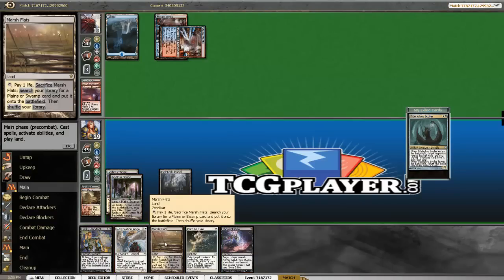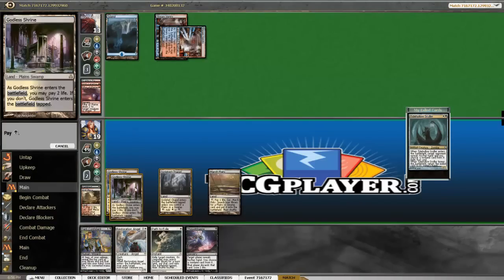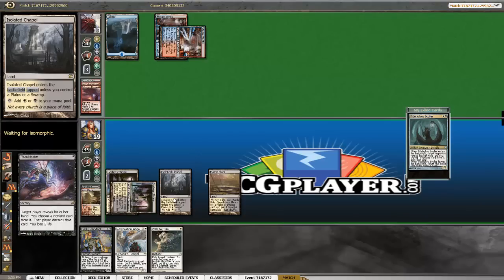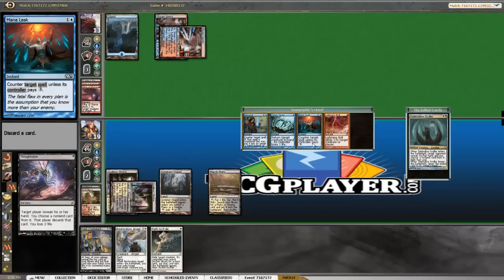So we can try to play around Leak and resolve this Thoughtseize. If he Remands it, we can still resolve it. So the other card is Vaporsnag, which is not especially good. I think we want our Restoration Angel to resolve next turn, so I think we just take the Leak.